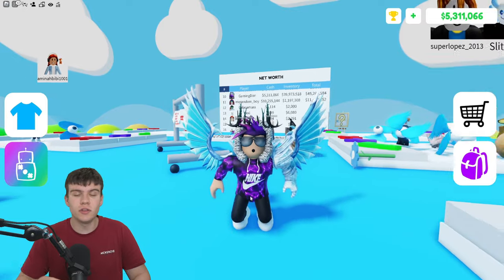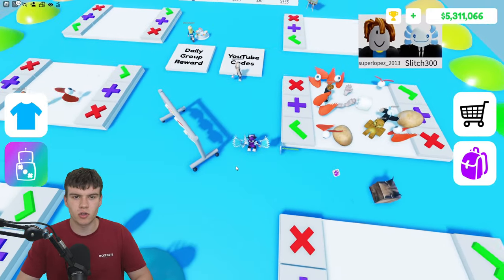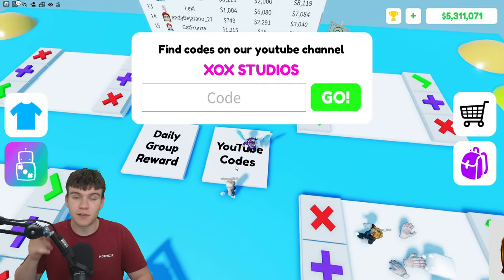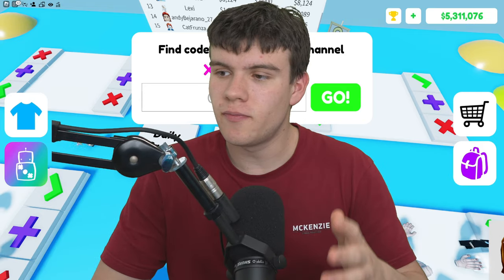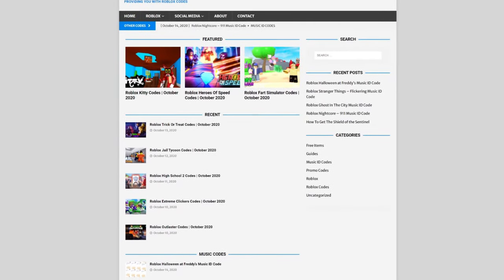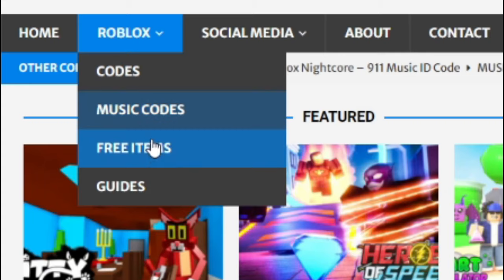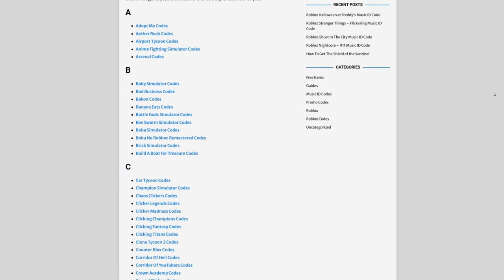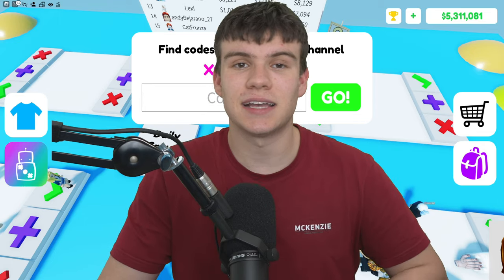If you don't know how to claim codes in Puppet Trading, simply run over to the YouTube code section and the code menu will come up. These codes are in no particular order, so let's just get into it. Are you guys tired of watching YouTube videos just to find Roblox codes? I've got a solution: rblxcodes.com. On the website you can find game codes, music codes, and tons more — codes for over 1,000 Roblox games. If you need a code for a game, it'll be there.